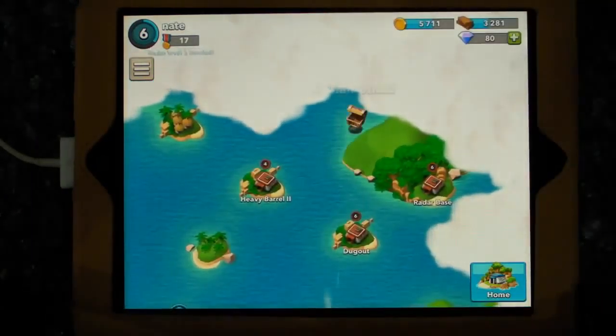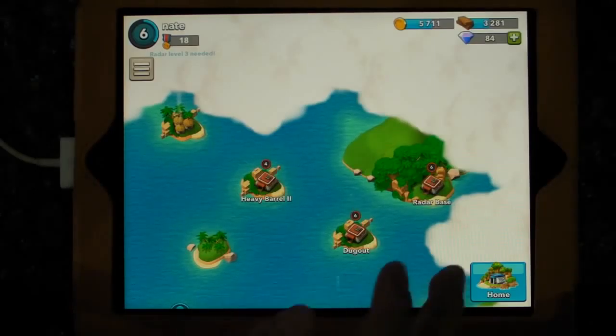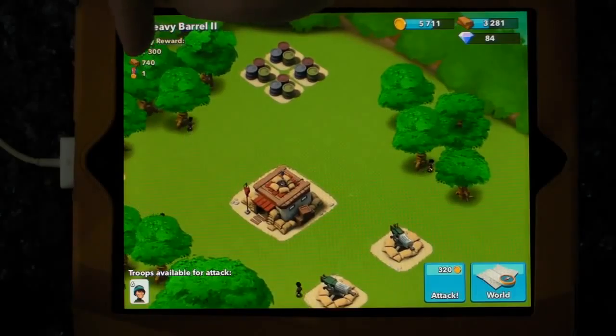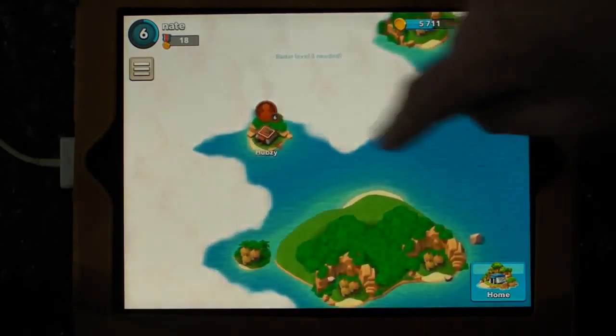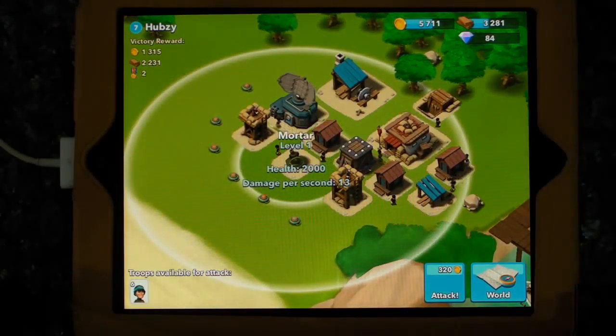You've got a chest - the chests were part of Hay Day, which is quite interesting, and the raiding is part of Clash of course. If you want to check one of these, you can scout them out. There's 1,300 gold and 740 wood, and then there are machine guns. There's one I wanted to show you - this is Hubzy, he's a real person at level 6. So you can actually check him out before you attack him. If he's actually online then you can't be attacked - I haven't yet figured that out.